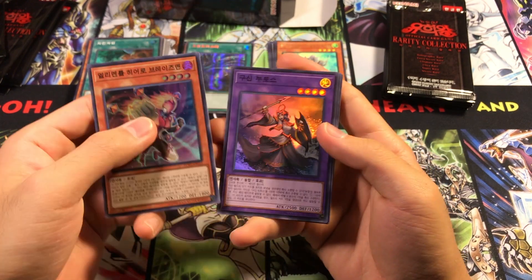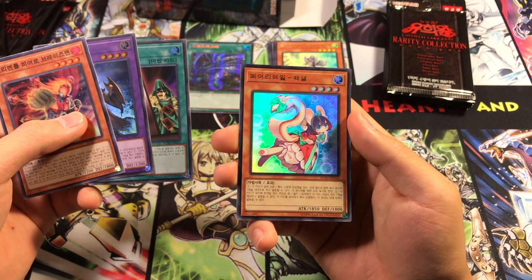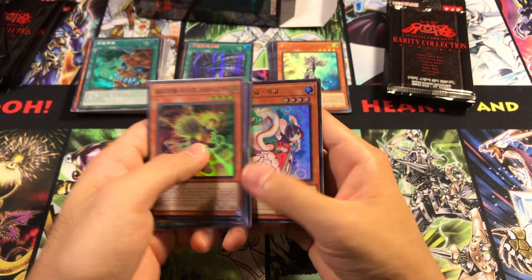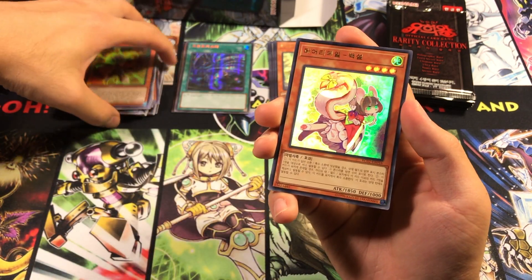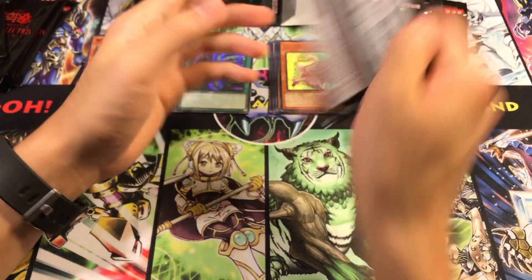We got Elemental Hero Blazeman, another Nutos, Card of Demise number two, and Ultra Rare Fairy Tail Snow! I actually do have a playset of these guys for the next time we have a new Forbidden and Limited list and I do Lightsworn, so very excited to use those.